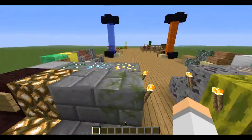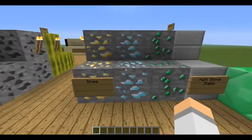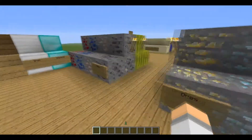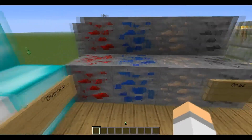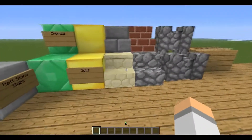Let's jump over here — see, that was like a speed run. We got gold, diamond, emerald, half sand slabs, coal, iron, lapis, red sand. We got diamond blocks, we got iron blocks, we got emerald blocks, we got gold blocks.